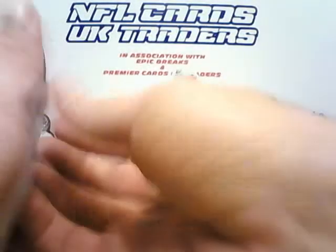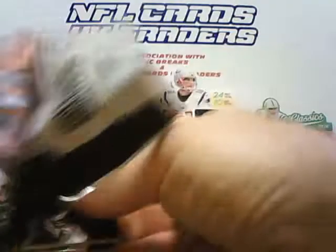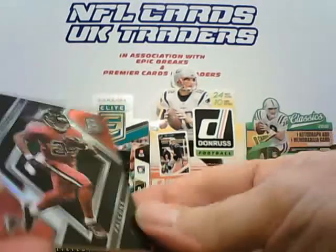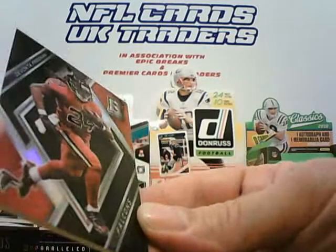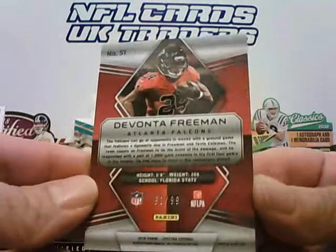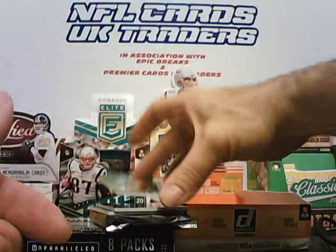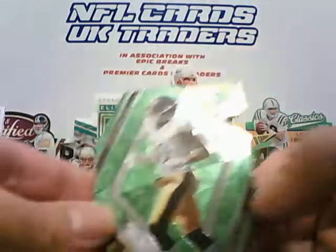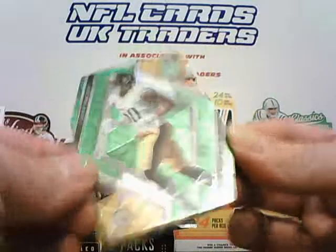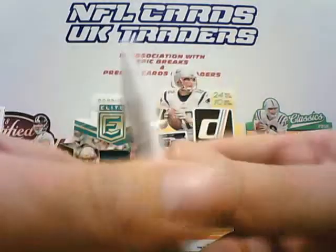The next pack. Top card is for the Falcons — Devonta Freeman, and that one is numbered to 299. Die Cut coming up next for the Steelers: Ryan Shazier Die Cut, parallel to 25, numbered to 25.